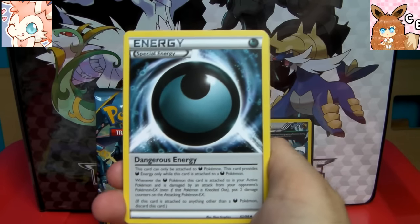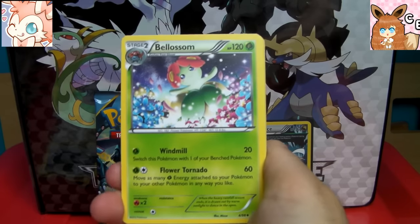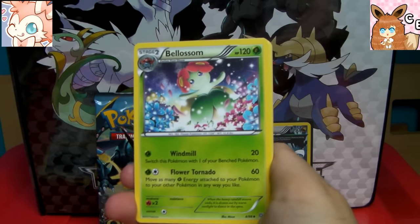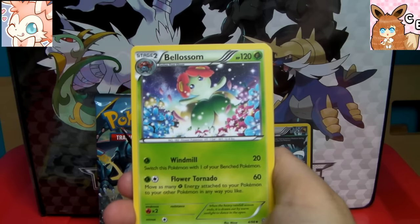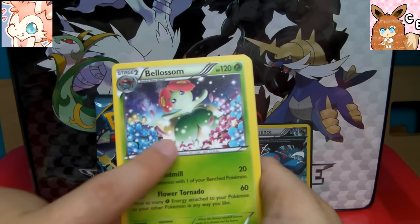And we have a Dangerous Energy. A Bellossom — wow, love that artwork. Beautiful, look at the colours! The darkness in the background clashing with the light colours here.